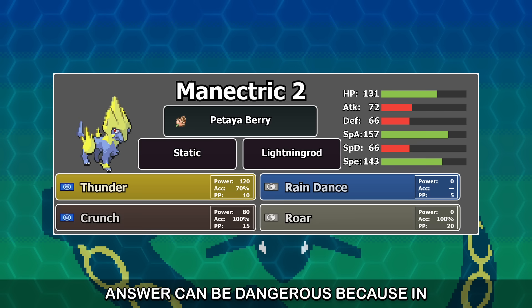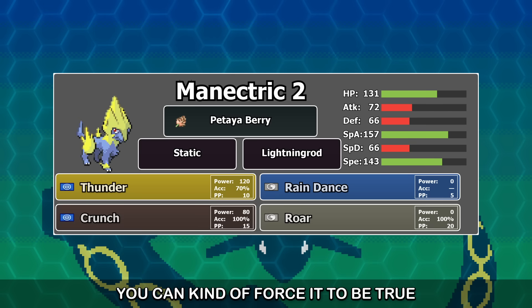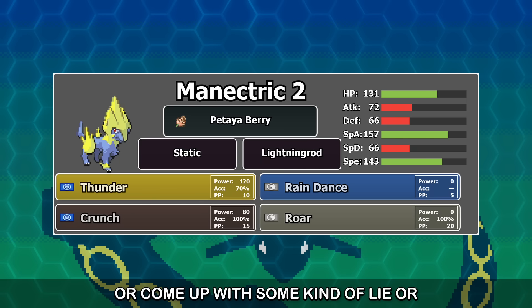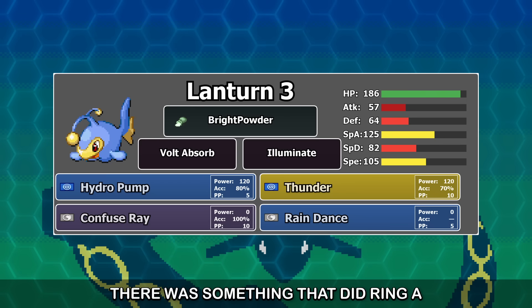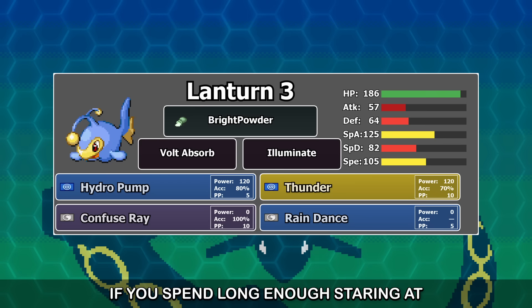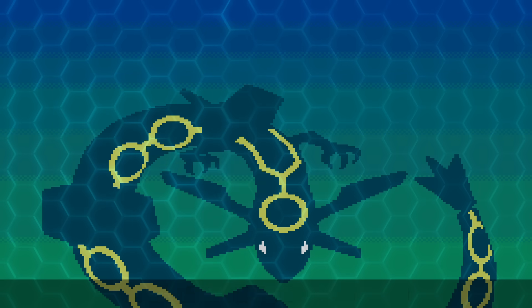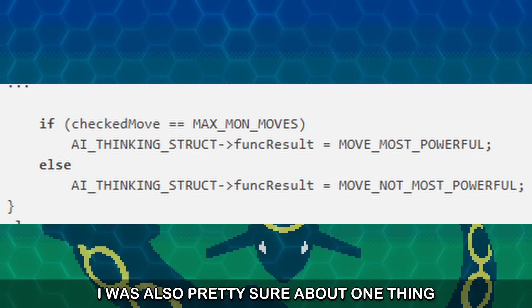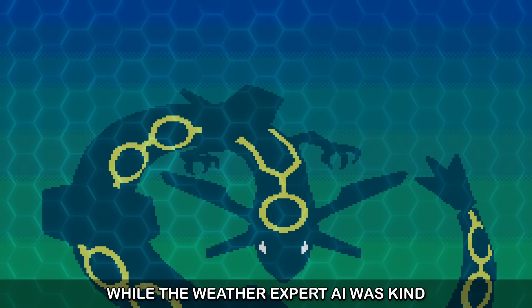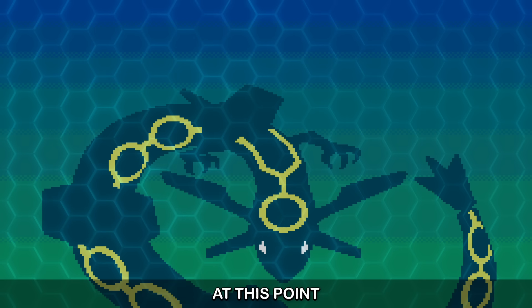Sometimes getting very close to an answer can be dangerous because in the desire to be rid of the problem, you can kind of force it to be true or come up with some kind of lie or workaround which isn't really correct. There was something that did ring a bell though. If you spend long enough staring at code like this, part of it kind of seeps into your subconscious, and I was pretty sure that I had seen part of this code recently in a different context.